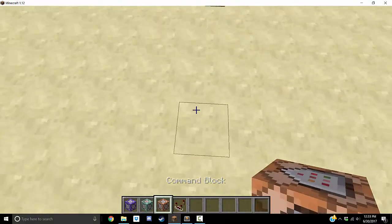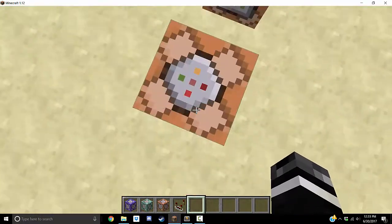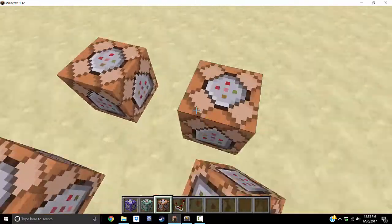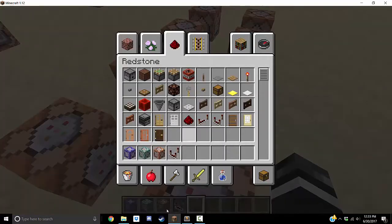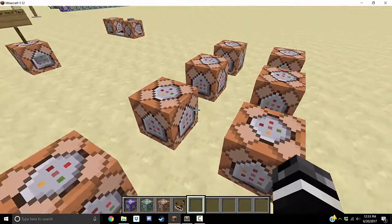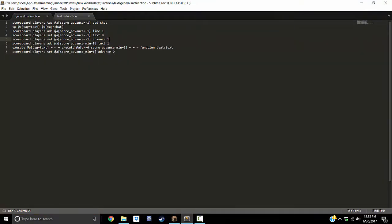And then it also sets your advance to one, because it wants to start the chat immediately. If I didn't set it to one, the villager would be teleporting to you but it would wait until you click him to activate the text — and usually you don't want that. So if the advance is one, it's going to add one to the text. Here's where the zero position is: text of zero, line of one; text of zero, line of two; text of one is the first text.